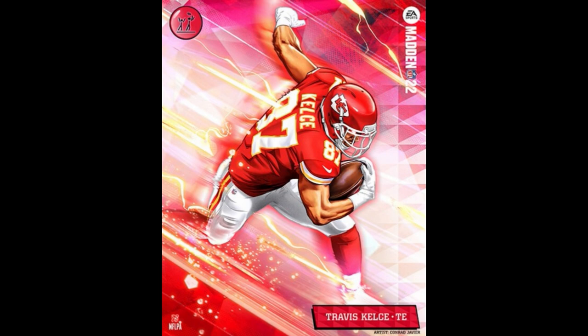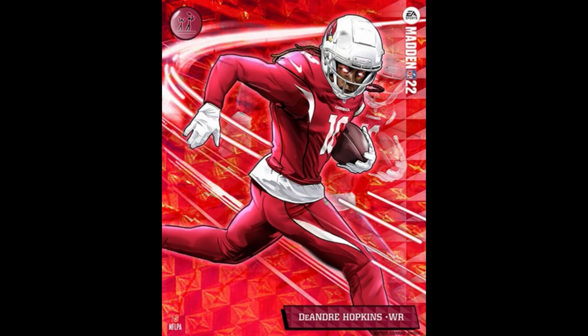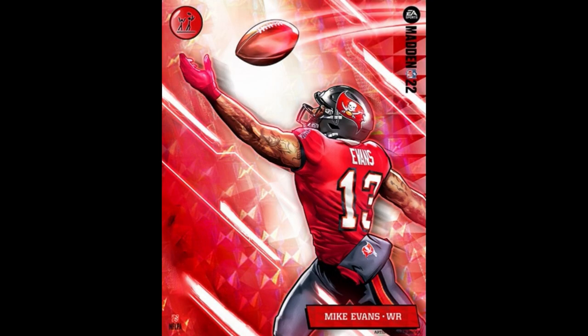Going down to the actual receivers and tight ends that have Double Me: number one, Travis Kelce — that makes sense. Davante Adams — makes sense. DeAndre Hopkins — makes sense. Mike Evans is somebody I question. He's not somebody that necessarily gets a ton of targets based on the fact that he's in an offense that spreads the ball around. He is a great player, but he's the lowest rated on this list at 91 overall. Julio is a 95, Travis Kelce is a 99, Davante Adams is a 99, and DeAndre Hopkins is a 98.